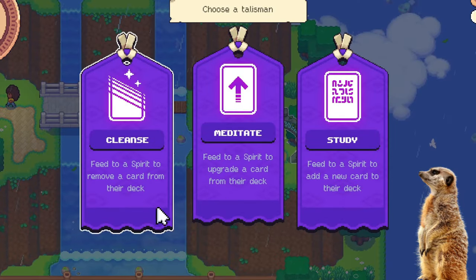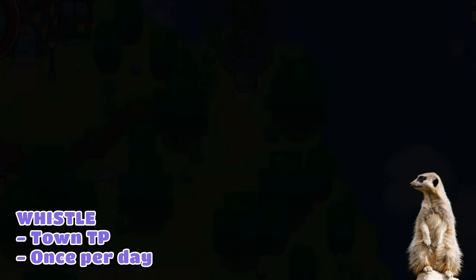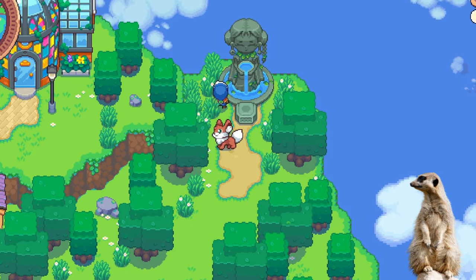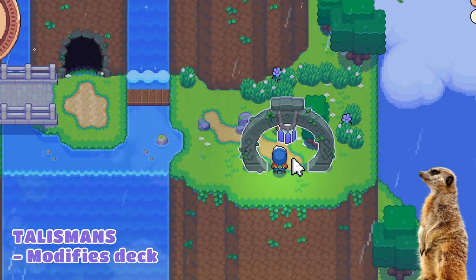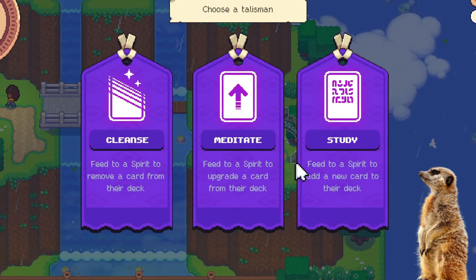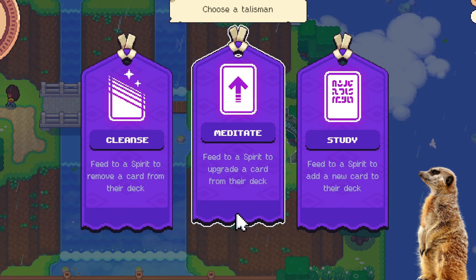Let me explain what these items do. The Whistle teleports you back to the center of town. You can only use it once per day, but it's very good once you've unlocked more islands, when you're lazy to walk back home, or when it's almost bedtime — because you wouldn't want to oversleep. The Talismans can be fed to your spirits to modify their deck. You can either remove, add, or upgrade a card, and a better deck means more powerful spirits.